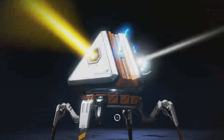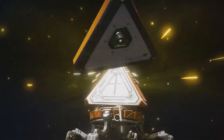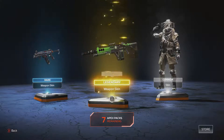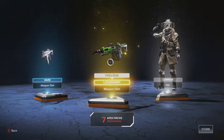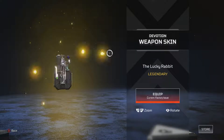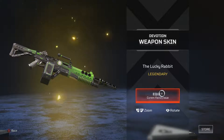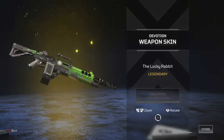I can craft stuff with those — the things I need. Is any of those gold? Oh yes, we have a legendary weapon skin! Preview. It looks alright, doesn't it? Factory issue — let's put that one in. The Lucky Rabbit. Yes, right.